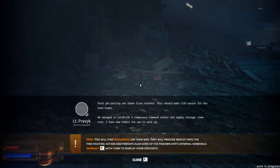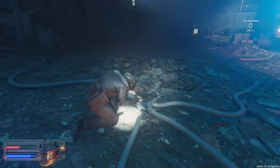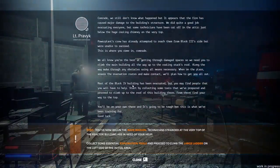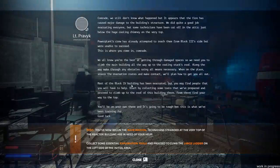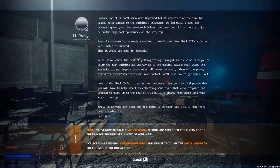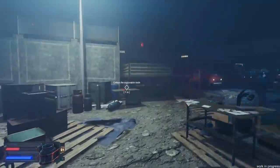Good job putting out those fires, brother. This should make life easier for the hose teams. We managed to establish a temporary command center and supply storage. Come over — we'll have new orders for you to pick up. We need you to climb the main building all the way to the cooling stack's roof, through any obstacles using all means necessary. Assess the evacuation routes and make contact. We'll plan on how to get you all out. I am going to die today. I am sure of that now.